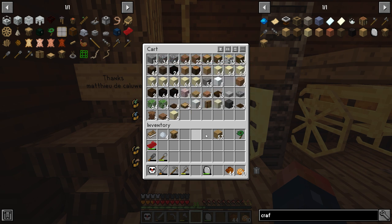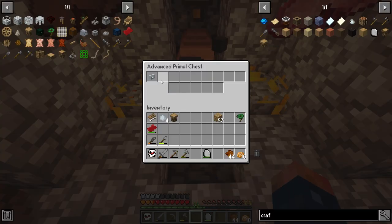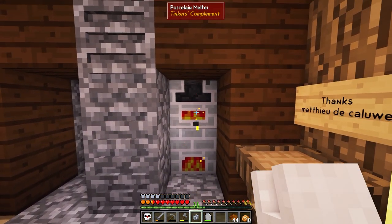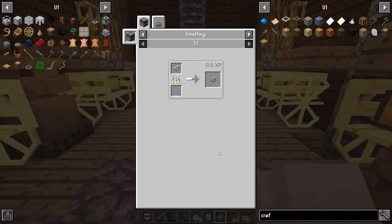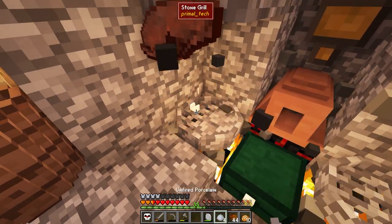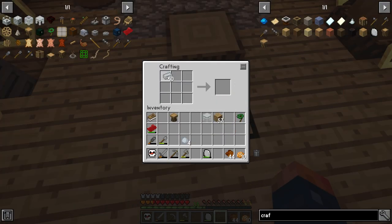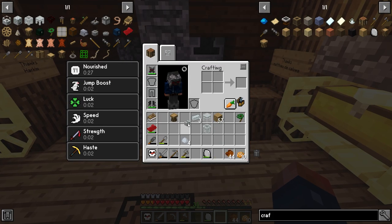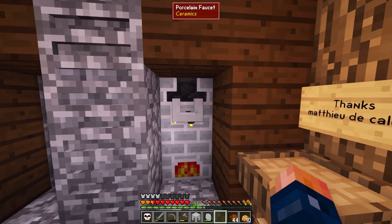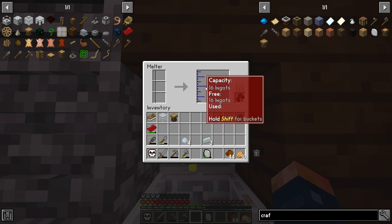Since we can make charcoal really quickly, fuel is not even a problem — it just takes a tad bit of time, but we'll have tons of stripped logs so making it is very simple. We place the faucet on here and throw the casting table and basin down. Whenever we put something in the melter — we only have three slots — we can then cast it out once it's melted.